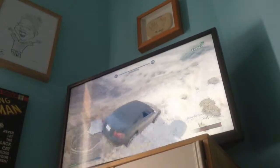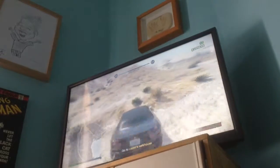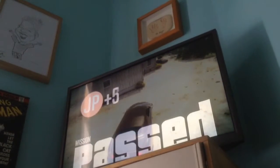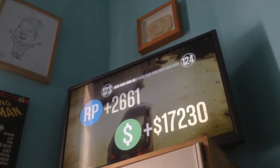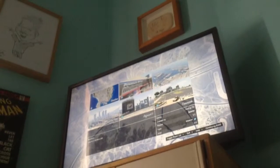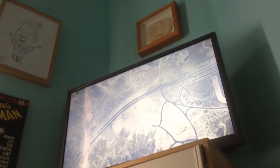Now you have to go to the safe house, which isn't far away. I'll show you how much RP and money I get — it might not be that much for me, but it could be more for rank 19s and 20s. Here are the results: 15 JP, 17 grand, and 2,661 RP. If you get more stars I think you get more RP. I'm going to go ahead and buy ammo.